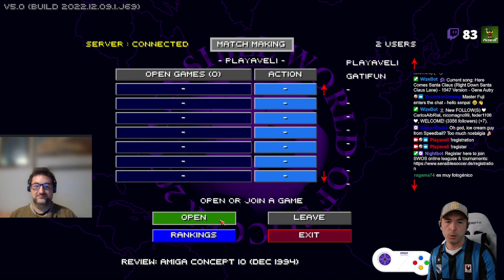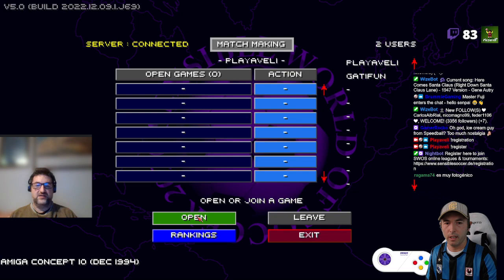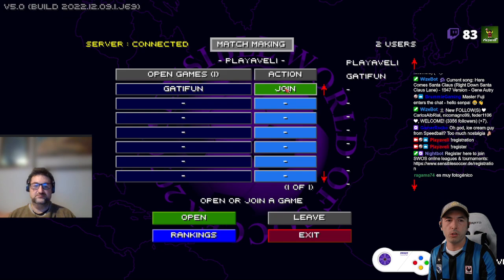Then one of you guys, if you want to play, should open a game. In this case, Gatifan, how about you open a game? So Gatifan clicks on open and there you see, there it is. And it's super easy for me to just click and join this game.